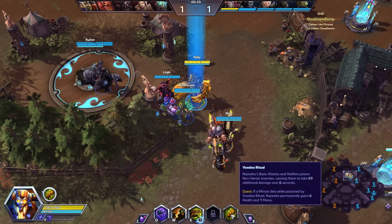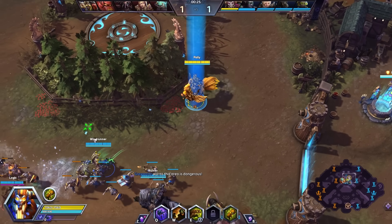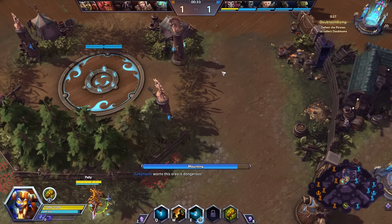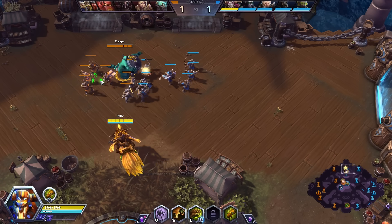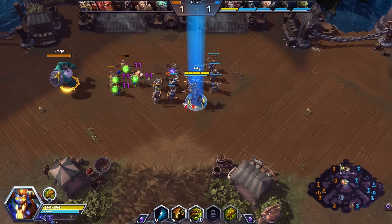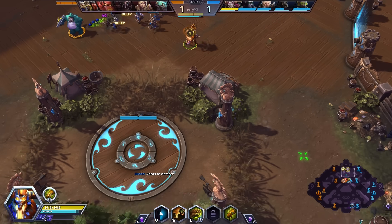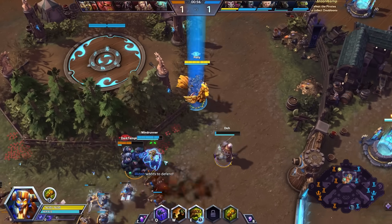Our passive gives us benefits for taking down minions, and the goal of Nazeebo is to get a bunch of stacks by the end of the game so that you scale throughout the match. One of the easiest ways to do that, especially on Blackhearts Bay, is to double soak because we can clear these lanes so quickly. That said, it is not difficult to shut this strategy down — all you have to do is gank him once and he will really start to fall behind.